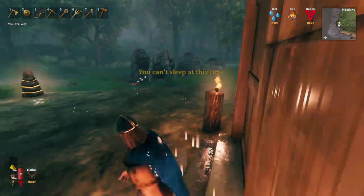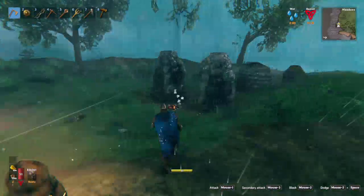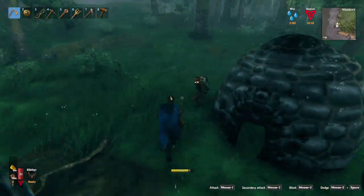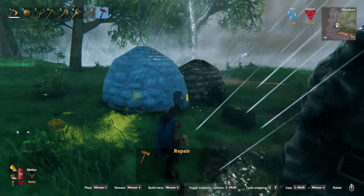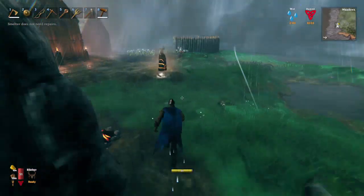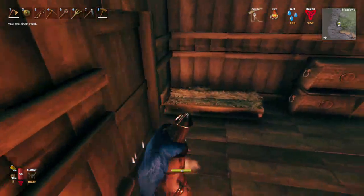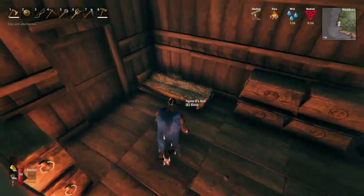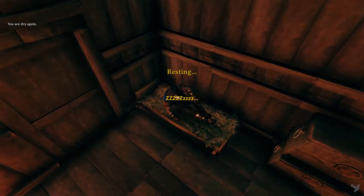Something's attacking my base — oh, a gray darkling. See, that's what I want to prevent: while I'm away I want to be able to relax with no stress about the base being invaded. That's why we're building that trench. Then I can make myself a proper garden and protect my beehives.